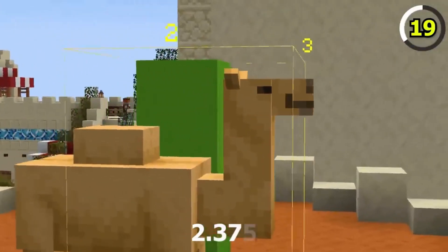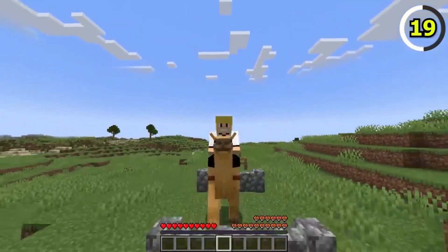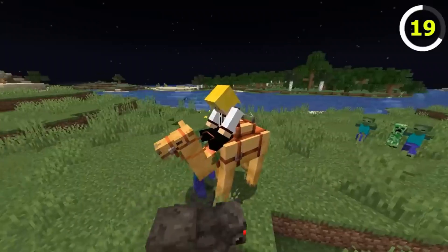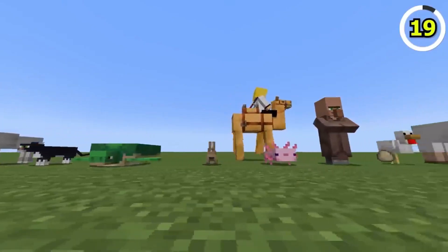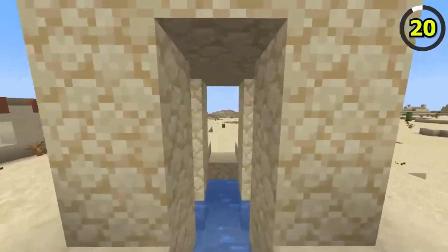Here's an intriguing coincidence: Minecraft 1.20 was released exactly one year after the Tales and Trails update, and exactly six years after the World of Color update. Could this be a planned nod to celebrate those milestone updates? Only Mojang knows for sure.